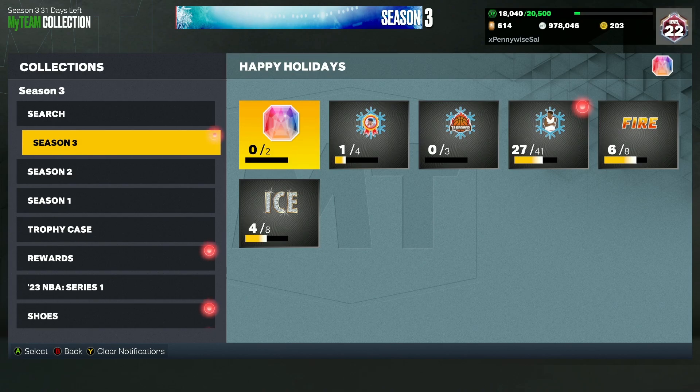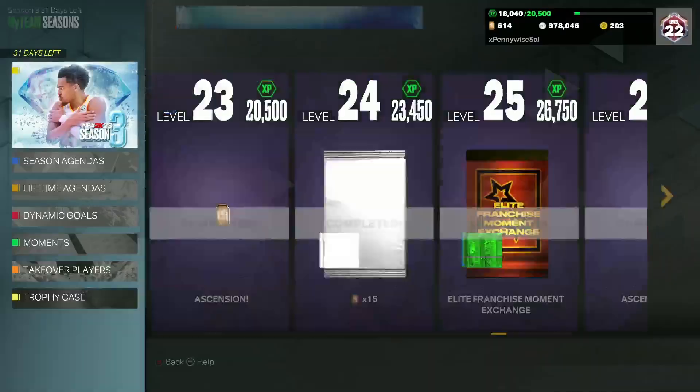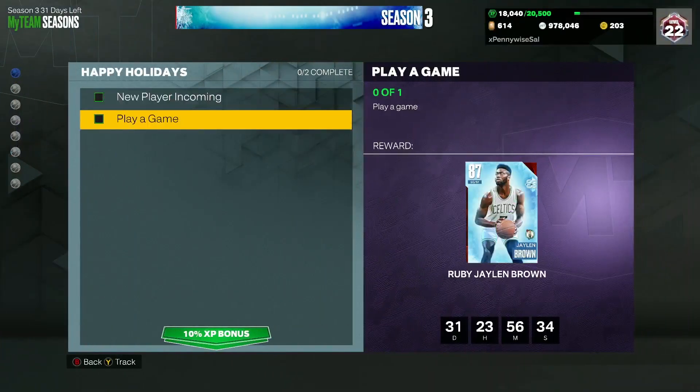You don't have to log in every single day because I don't think these expire. Let me quickly check — they have 31 days, so it's not like you have to log in that exact day or you miss the card. You just have to get all 16 of the cards, which are going to be very easy to do, and then you can lock in for a free Galaxy Opal.